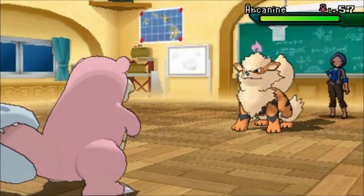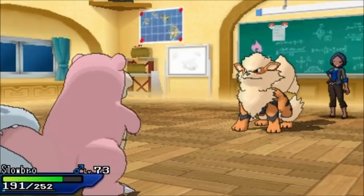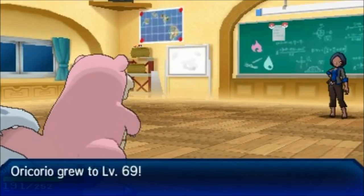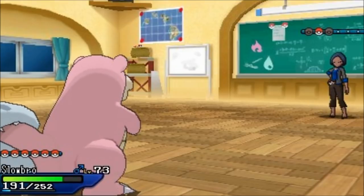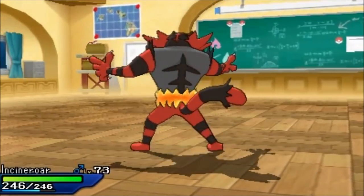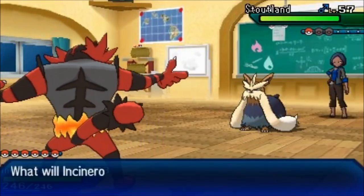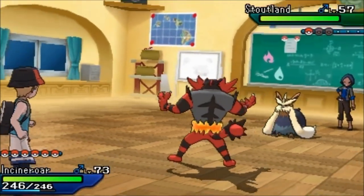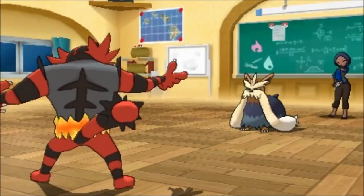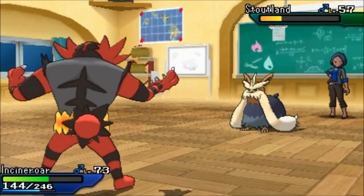Bring those special attackers. My Water Pulse should easily pick up the knockout on Arcanine. Last but not least is going to be a Stoutland — yet another Intimidate user. She's essentially got triple Intimidate users, so keep that in mind. You don't want to keep the same Pokémon in against all of these. I'll go ahead and hit it with Cross Chop — actually, Darkest Lariat should do the trick to avoid missing.